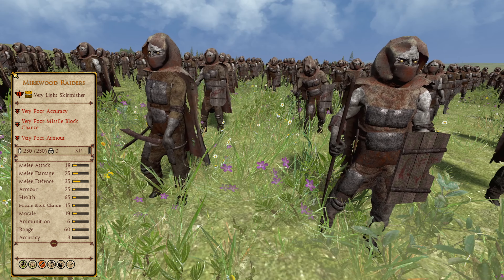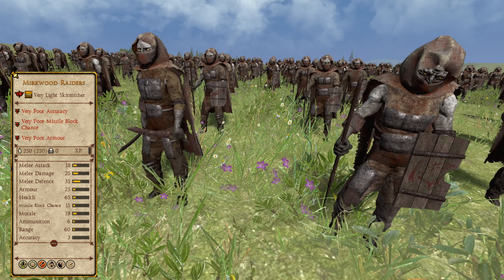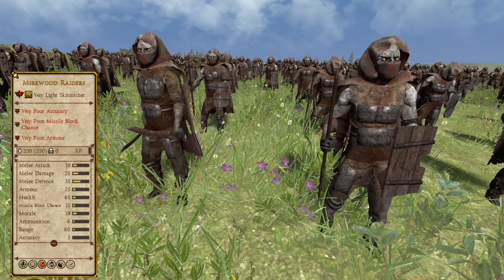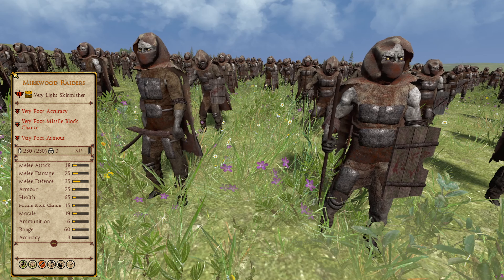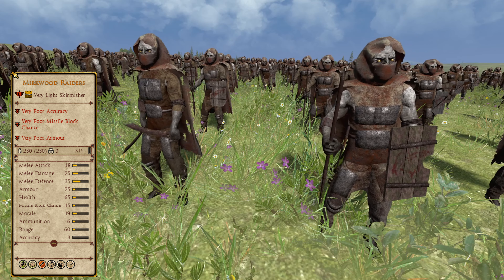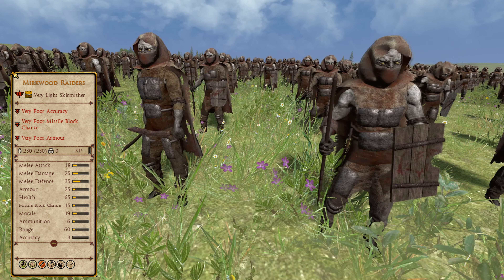Just missing out on last position are the Mirkwood Raiders of the Dolgoldur faction. A bronze tier, tier 1 very light skirmisher unit, this unit at least has no restrictions on it, meaning it can be used en masse — something very useful given that Dolgoldur almost entirely lacks ranged units, making these guys crucial. However, this is an Orc rabble unit and as such has very poor stats, made worse by the fact that it is fairly expensive and performs at a lower level than cheaper contemporaries. Overall, an overpriced unit with poor performance, but at least it can be used in sizeable numbers.